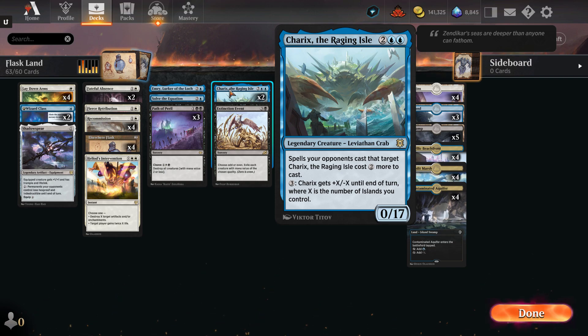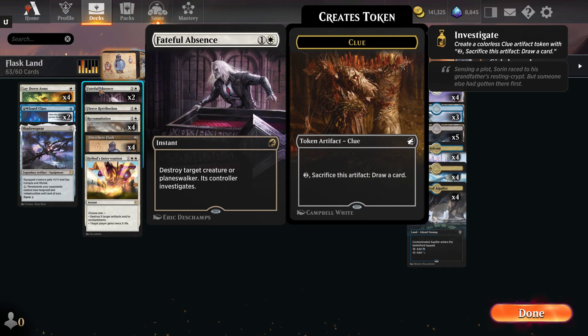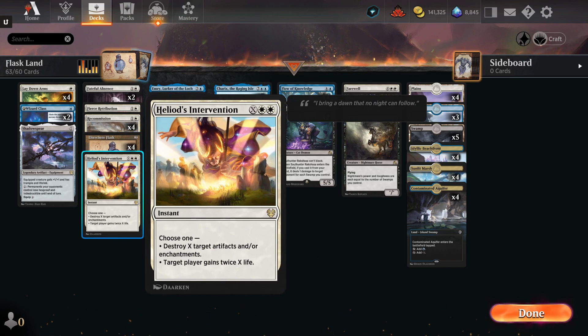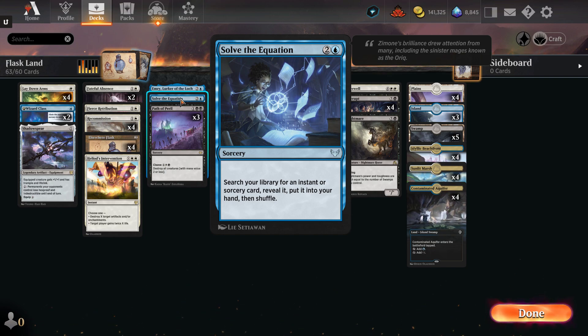Chariqs has a version of Ward — spells your opponents cast that target Chariqs cost two more to cast. And he gets +X/-X till end of turn where X is the number of islands you control. So if I have three islands, he becomes 3/14, and he can attack or block. For the rest, it's basically ways to get the flask back and removal: two Wizard Class, one Shadowsphere, two Fateful Absence for Planeswalkers, one Fierce Retribution, four Recommissions — return target artifact or creature with mana value of three or less. So we can get back the Shadowsphere, we can get the Elsewhere Flasks and keep reusing them. One Heliod's Intervention to gain us life or destroy target artifacts and enchantments. Emery which can also get stuff from our graveyard but we have to mill four cards. And Solve the Equation to go get basically a board wipe. Three Path of Perils.